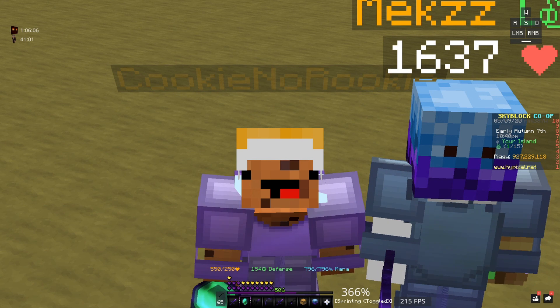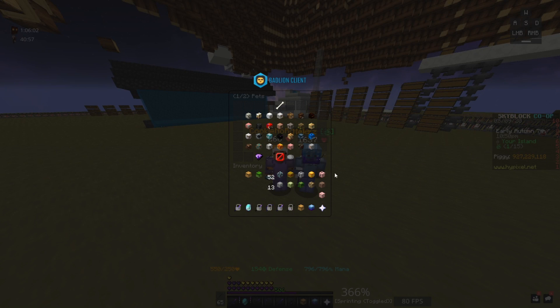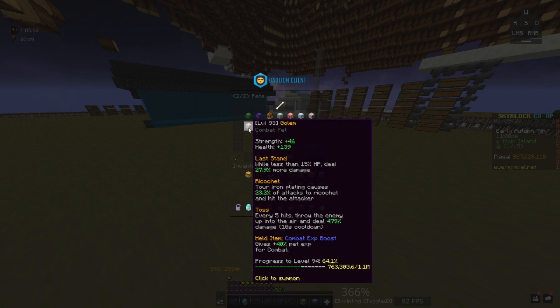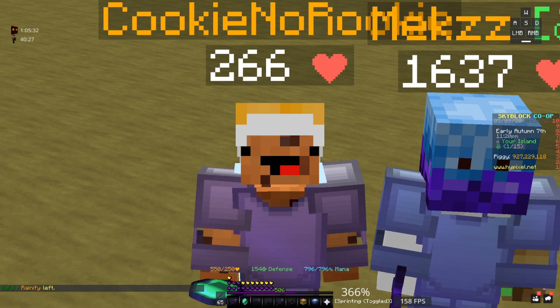We wanted to use a certain pet on the dragon. Mechs let me use his higher level pet and I was letting him use my pet. I have two golems — Mechs was using my level 69 golem and he let me use the level 93 golem because I'm a little more experienced with dragons than him. He's a big skill grinder and hasn't gotten the chance to do dragons. Basically, what we wanted to try was to one-shot the dragon.